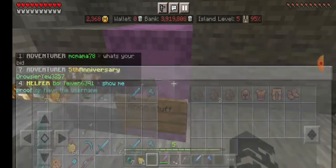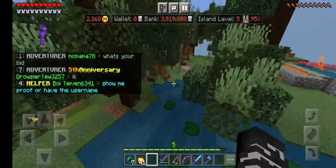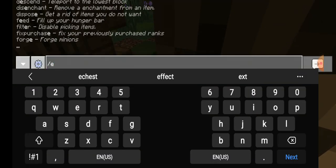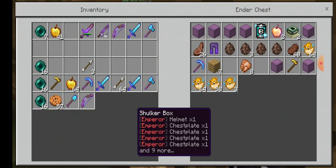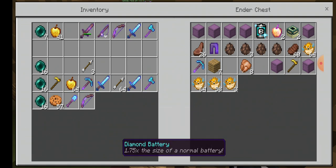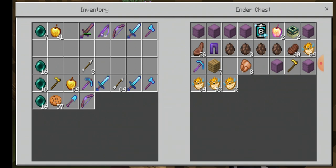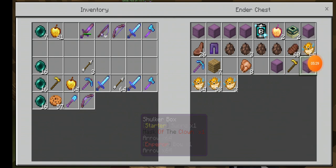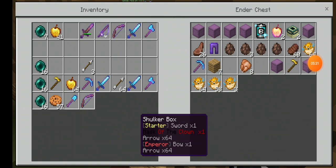We got some minions in here, though those ones aren't mine — mine are in my ender chest, which I can actually just do the command for. That's my emperor armor. And elixirs, which is also something for the season. Batteries — because in this season you actually need batteries to run minions. And to craft the minions now, you use the minion parts to do that, which you can get from the mob coin shop. Then we just have a bunch of renamed things in that shulker.